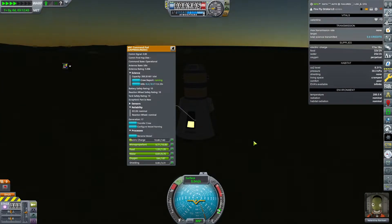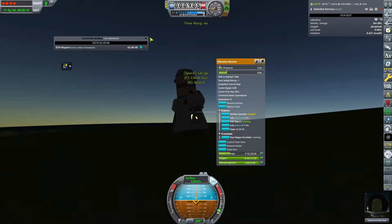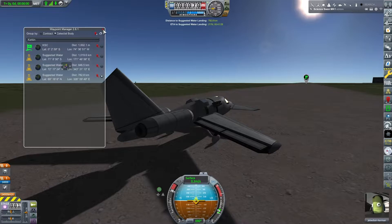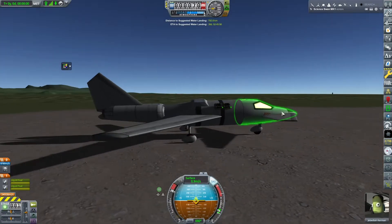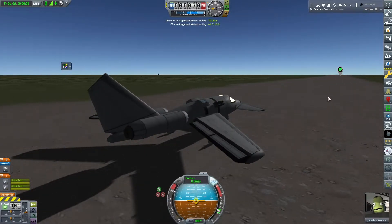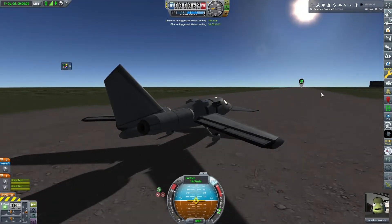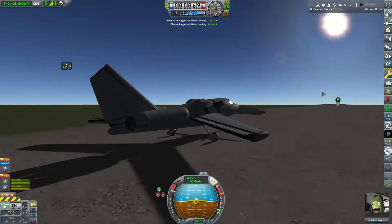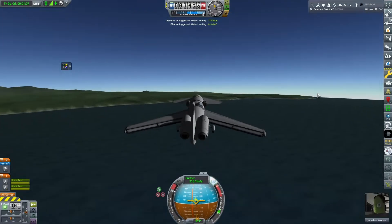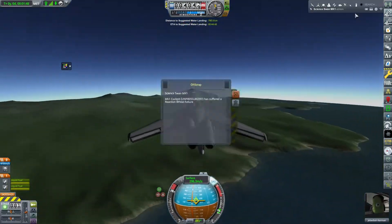We make it down with a 9 meters per second landing - the batteries break off, but fortunately Valentina is safe. Now the biggest project of this episode is a cool plane I'm calling the Science Swan. It's going to be flying around like a swan doing science.